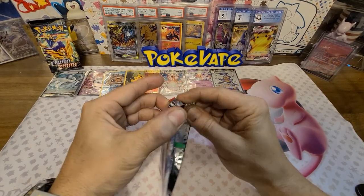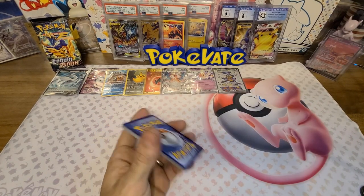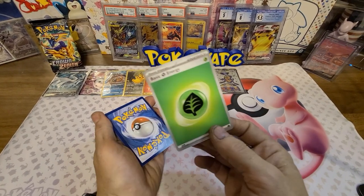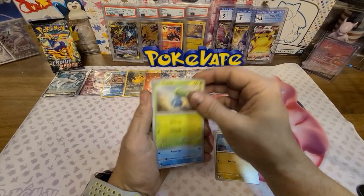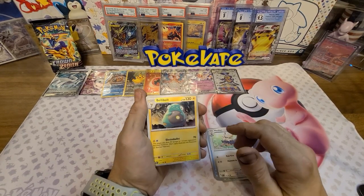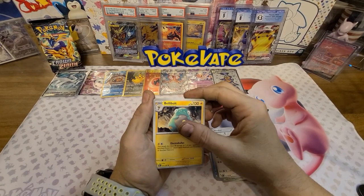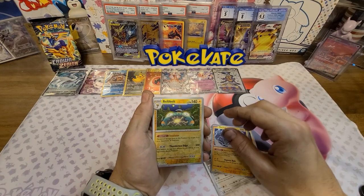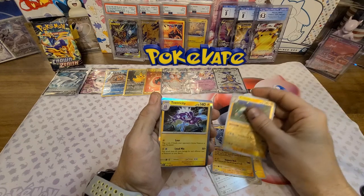Got the Dragonite artwork here we go. Code card - fire, psychic and grass. Got Oddish, Finizen, Herdier, Bellibolt - I like that, cute little Pokemon, looks like a cartoon movie, it's always smiling - Flamigo, Braixen, a reverse Thundurus, a reverse Bellibolt - even right there he's got a little smile on his face - and a holo Toxicroak.